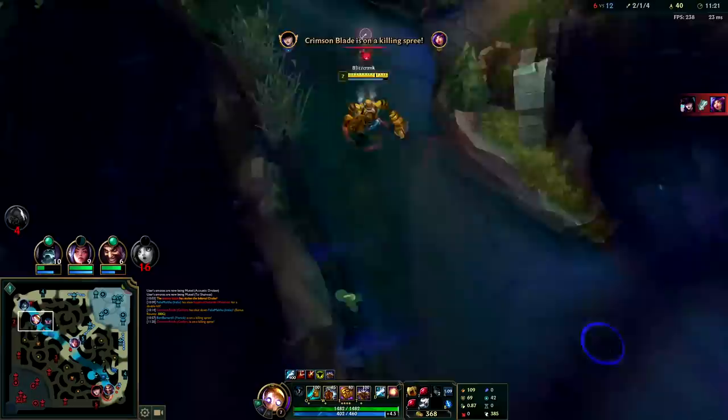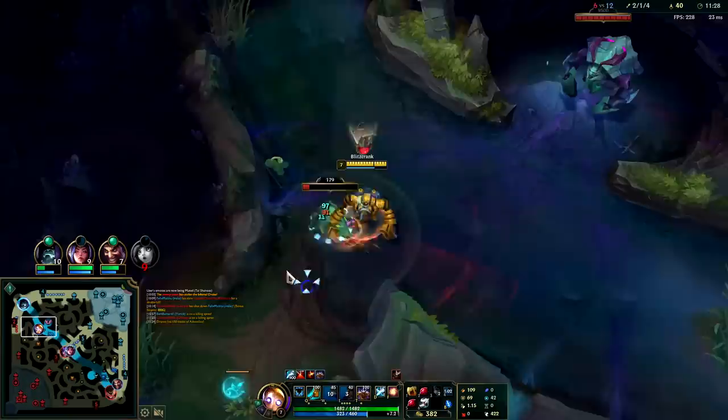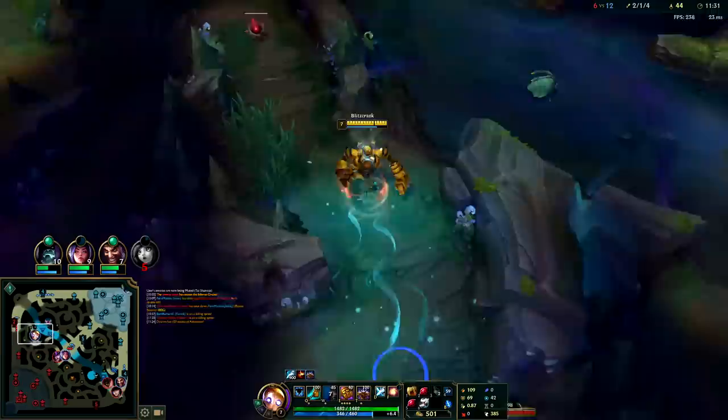If you did want to build AP you can pick up Nashor's Tooth like a Diana would, and get some huge damage. I'll try out a bunch of different Blitzcrank builds and make videos on them - I'd prefer the Nashor's, I don't know.